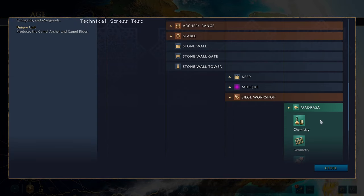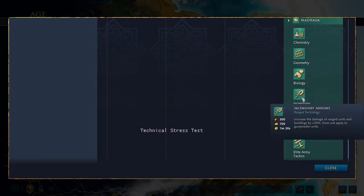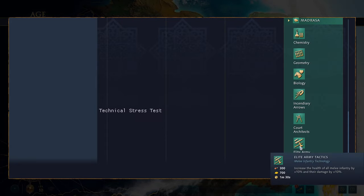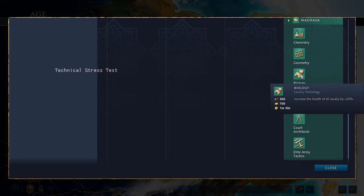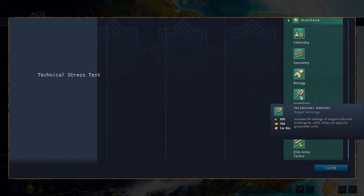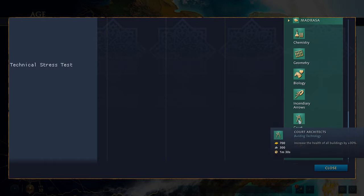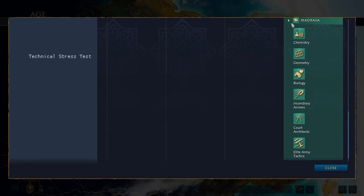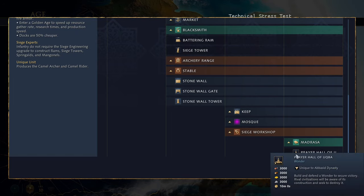Then you get your university — the madrasa in this case — which has chemistry, geometry, biology, incendiary arrows, court architects, and elite army tactics. The main ones you'll want are biology for your cavalry, incendiary arrows to improve the damage of your ranged camel archers, and elite army tactics to increase infantry health and damage. Everything else is situational or for gunpowder units. And then you have the Prayer Hall of Uqba as your wonder.